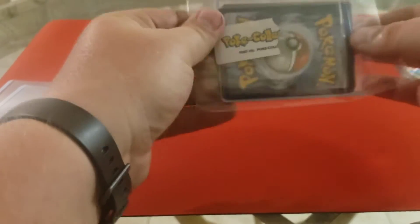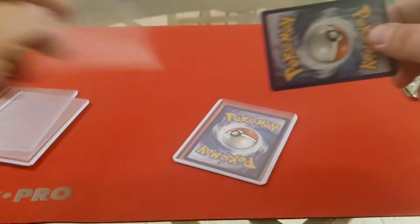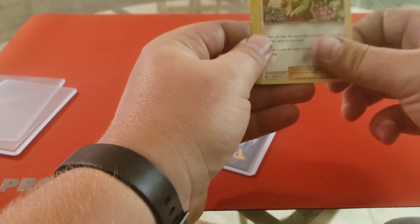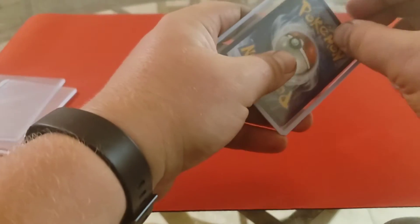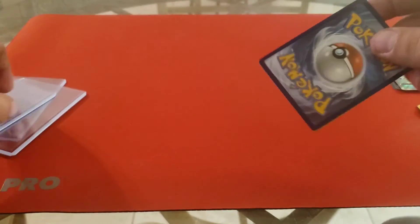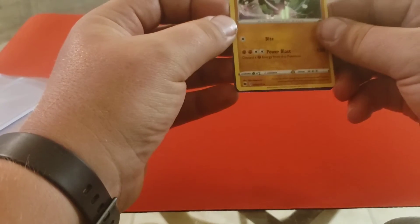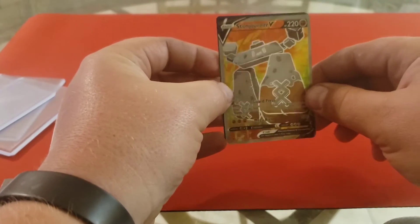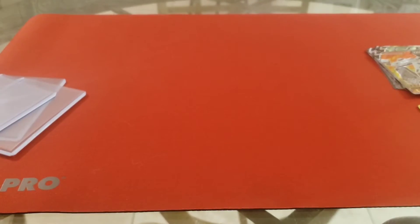We get into the next pack, set this to the side, see what our Hollow Raiders are — turn them over. We get a Jolteon from Hidden Fates, Erika's Hospitality, and the Lucario from Ultra Prism. Let's check out what our Full Art is — take this, put it to the back — we get a Zygarde from Champions Path, and turn it around — a Full Art Stonjourner V. Check that out, super cool!